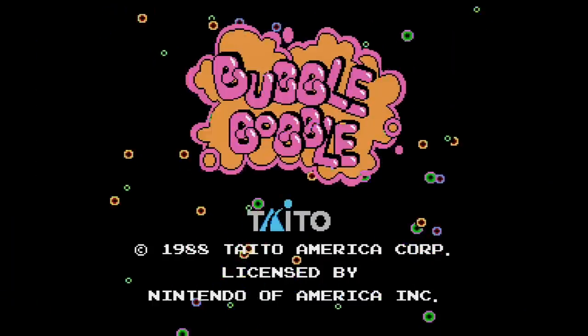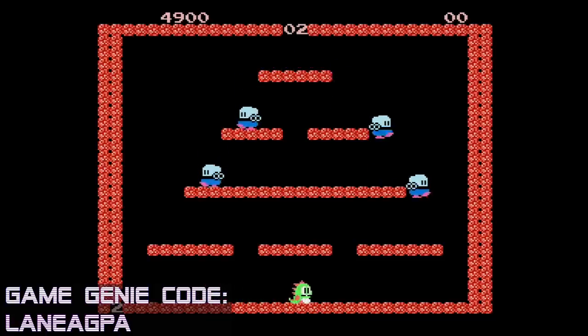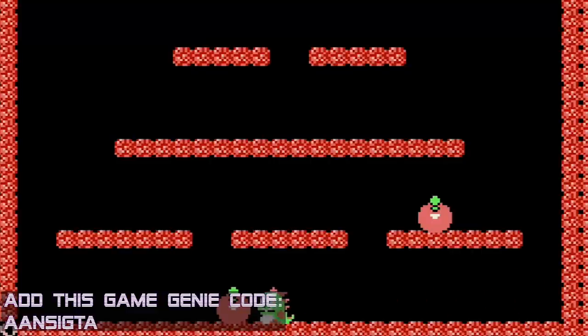Next, we have codes for Bubble Bobble. Do you love Bubble Bobble but wish it was more chaotic? Enter this code and watch the enemies go absolutely insane. It's still fairly manageable until you get to level 4, and then if you pair it with the Turbo Shoes, you're in for some shenanigans.